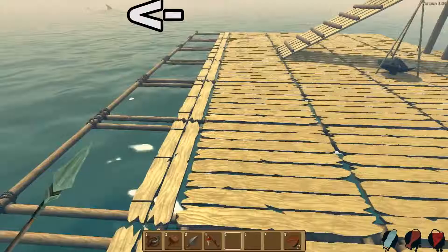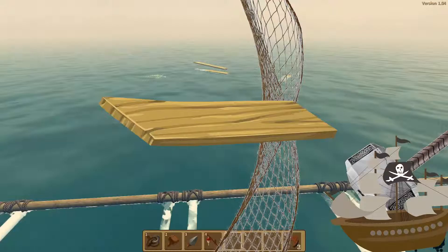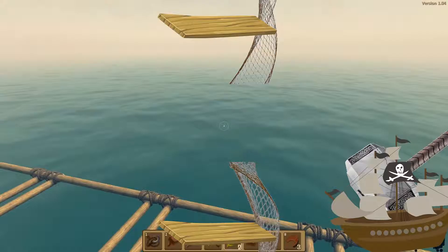First tip: build a spear as soon as possible. Why you might ask? Well, that's because that little bastard over there will go and chomp on your tasty raft when you are looking, and you need to defend it.